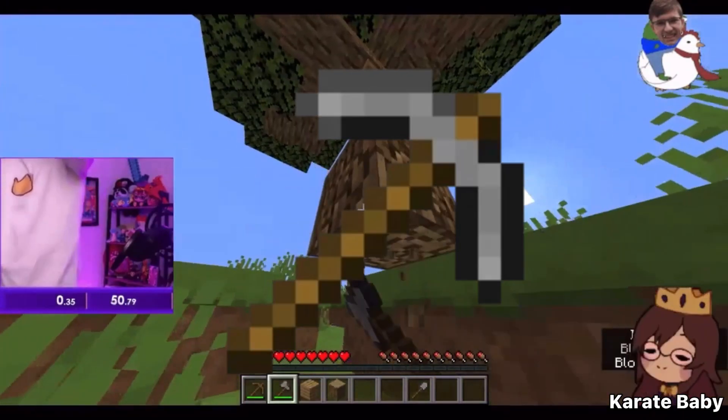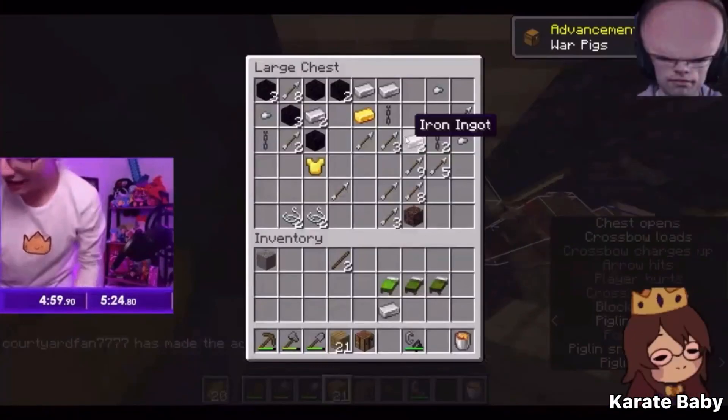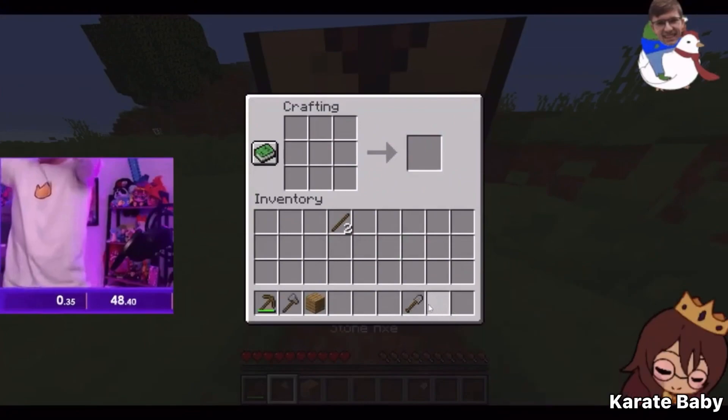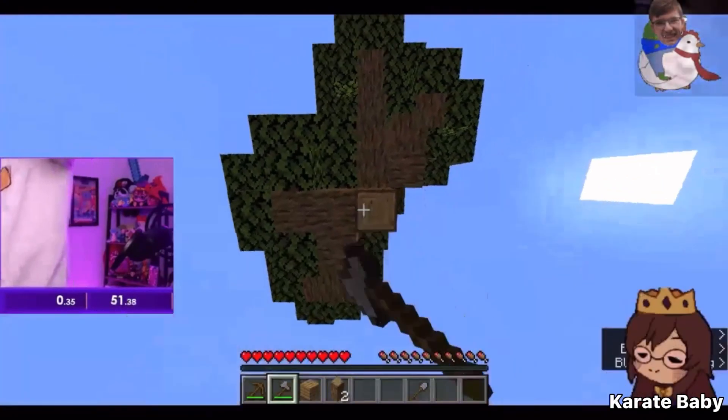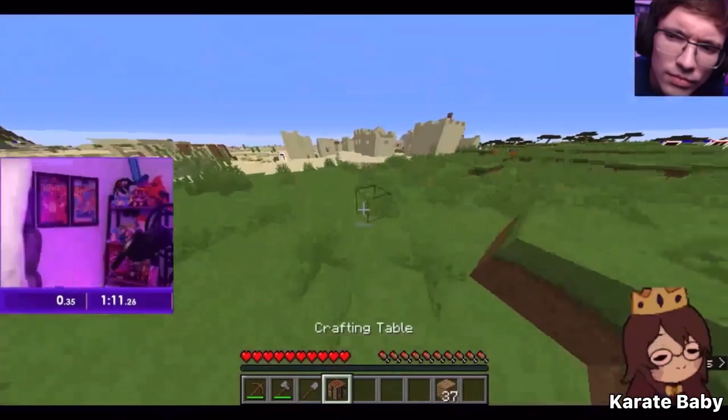You might be thinking, why isn't he getting a pickaxe? Well, he's going to skip out on making a stone pickaxe since he's going to try to get an iron pickaxe from somewhere else in the run. After he crafts his tools, he chops down a few more logs from the tree, crafts them into planks, and then travels into the village.